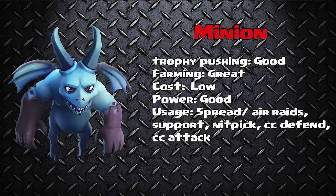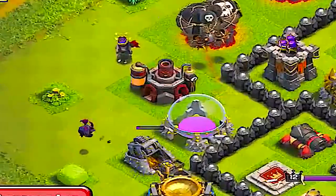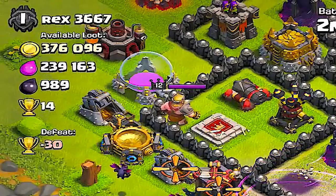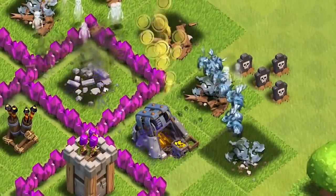Some people might have an issue with them being fourth — that is debatable, and it was hard for me to put them this low. But if air traps didn't take them all out in one shot, I would put them higher. These guys are good for air raids and are support troops, especially for balloons and dragons doing cleanup work. They are really good at nitpicking — if you are going for 50% victories, they can take out little building structures on the outside. They are pretty decent at defending your clan castle and attacking other ground troops that can't aim up and shoot. So if you're looking for a good cheap attack, go with the Minions — these guys won't let you down.